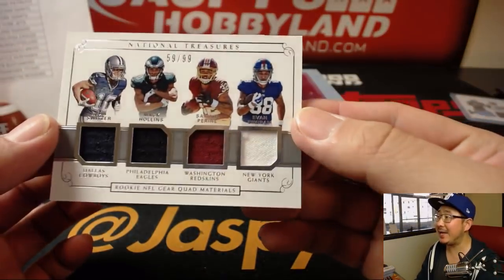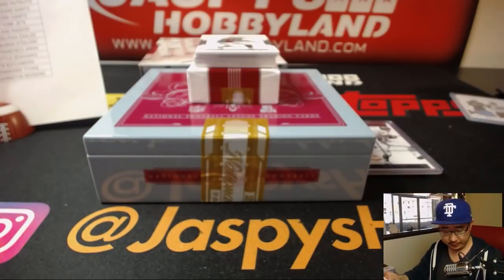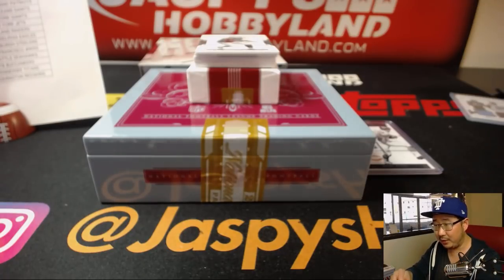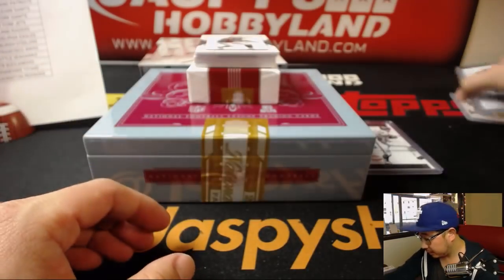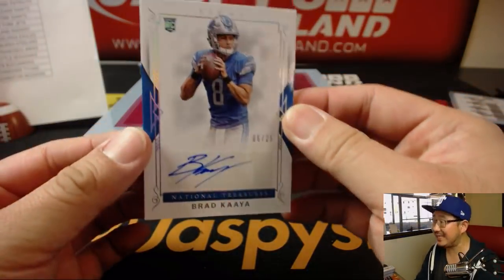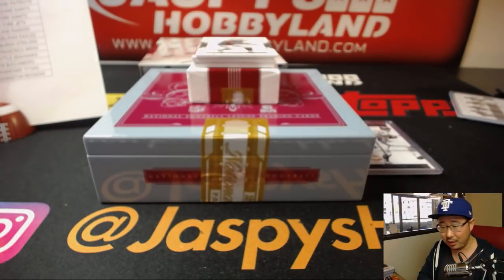Quad Relic, 59 out of 99 — Ryan Switzer, Matt Collins, Samaj P. Ryan, Evan Ingram. Nice quartet of rookies. Another randomizer. Brad Kaya, 6 out of 25 — see the extra little foil there, a little holo action going on. Eric O.